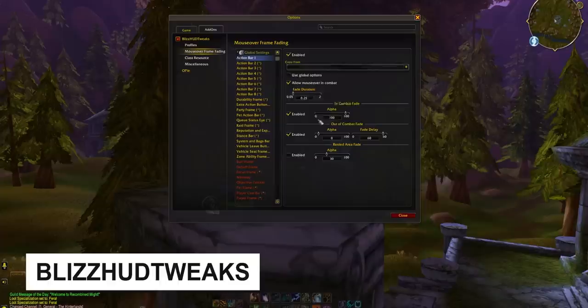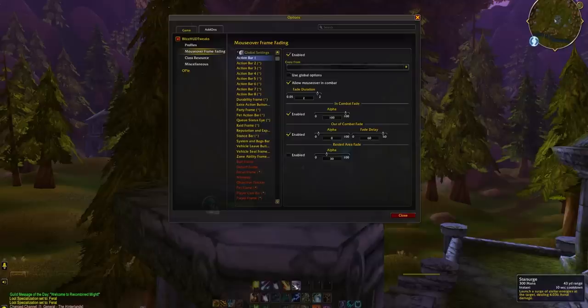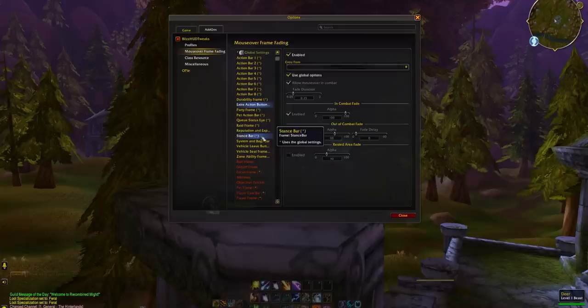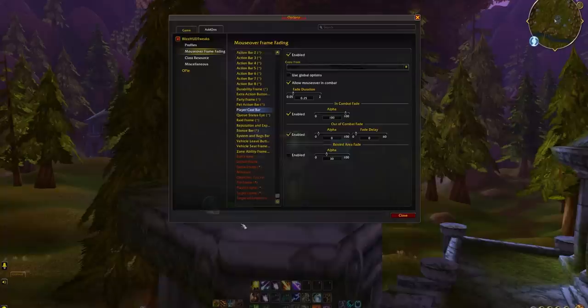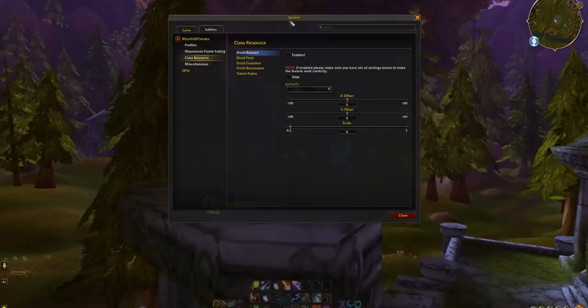Blizz HUD Tweaks is the one I finally landed on after loads of testing. It's just fantastic, and it adds bafflingly absent features. It lets you hide various things, scale your class resources, change their position relative to the player frame, and have full fading control for the entire UI, which is what I love the most. I don't need my action bars when I'm not in combat, and I don't need to see my player frame. This lets me hide those things based on a number of conditions. And if you have a target, there's an option that treats it like you're in combat — so imagine you've got no UI, you click on an enemy, boom, your UI appears.